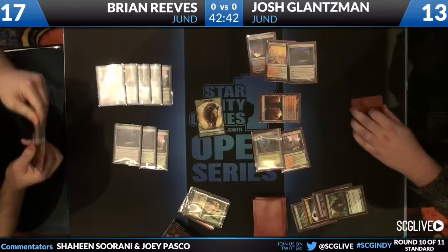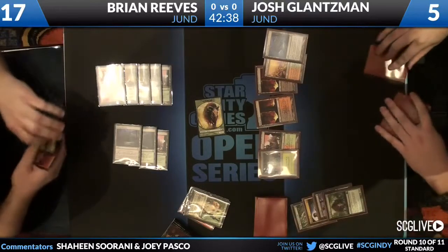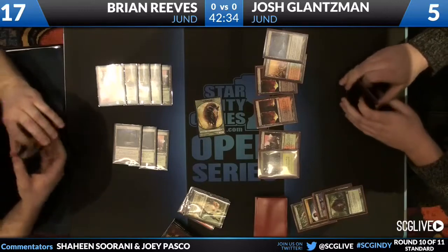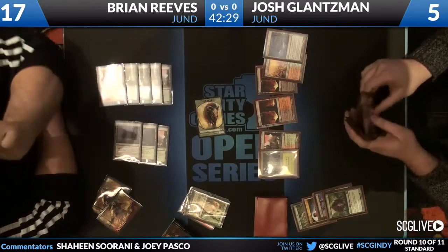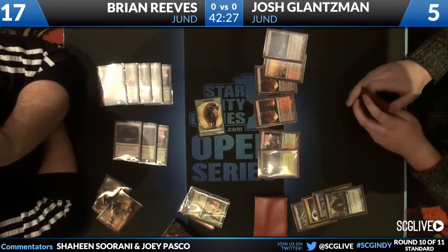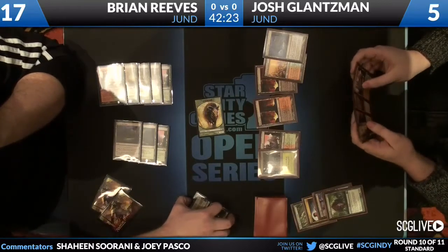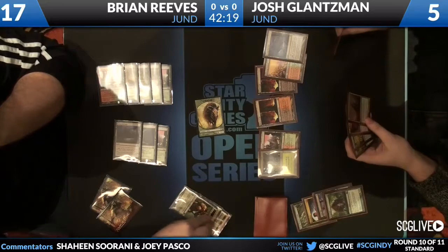Beast Attack — I love that card, it makes a 4/4. They used to use it as the old Cunning Wish kill card way back when — you'd play a Mirari, then Cunning Wish to get your Beast Attack back, flash it back, and do it again. Oh, the good old days of crazy Magic decks when all spells were better than creatures.